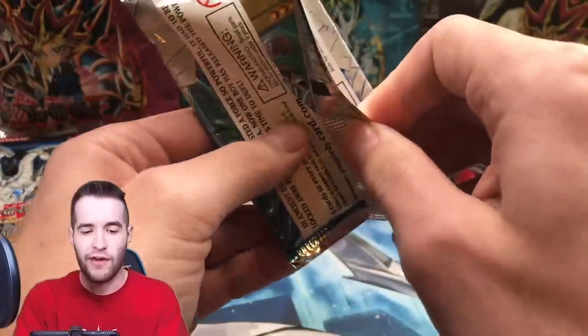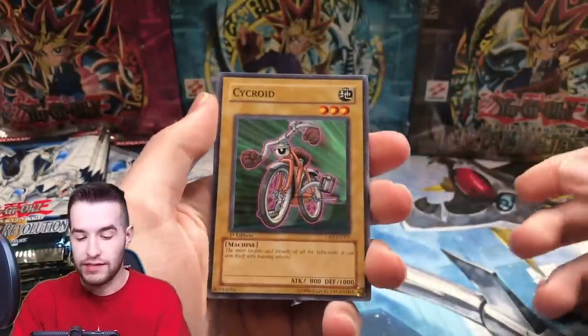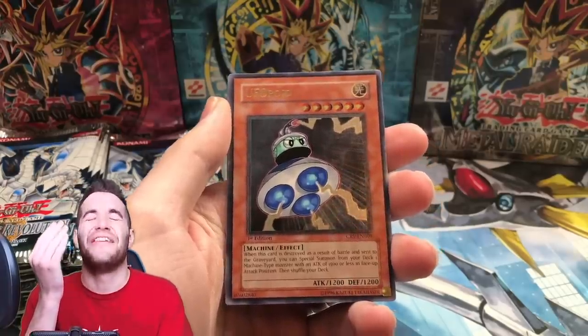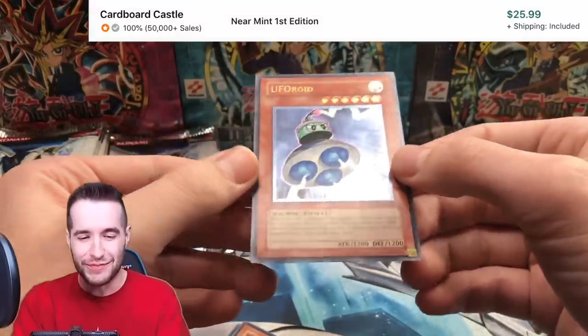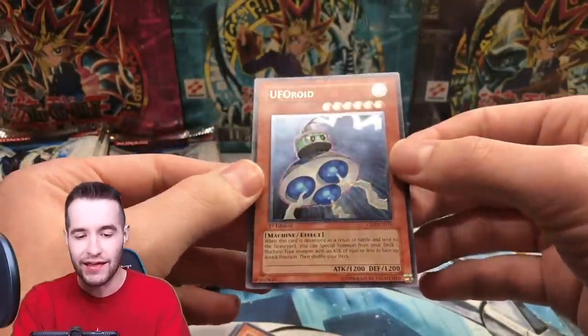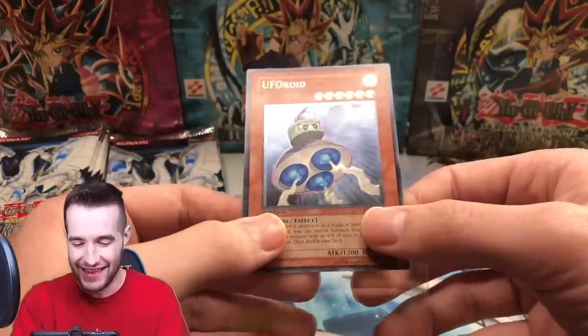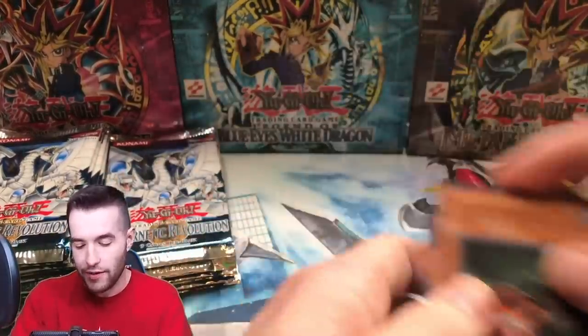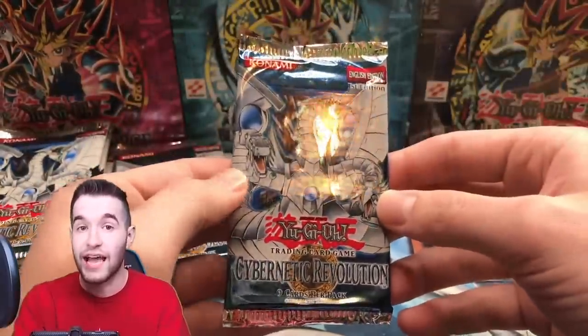Jetroid, Tadpole, Battery Man C — double Jetroid, let's pretend that didn't happen. Psychroid, Poison Draw Frog, Spiritual Wind Art Miyabi, Fusion Recovery... I knew I was going to jinx myself — UFO Roid ultimate rare! I called it on Yugioh Tube and Solemn's podcast. The only reason I'm kind of happy is that when Old School Expert opened this box, he pulled UFO Roid and then pulled Cyber Dragon ultimate rare — so if we can repeat that, we'll be very happy.